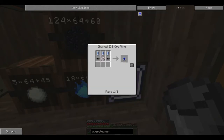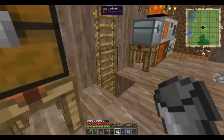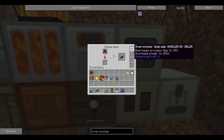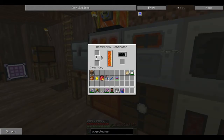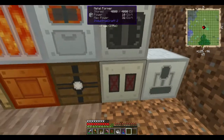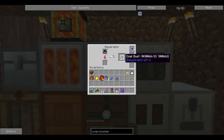Pop those back in there and we will make a couple of overclocker upgrades. It decreases process time to 70% but increases power to 160%. So if you don't get what that means — it makes it go 30% faster, but it costs more power. Right now it's going at 51%, so it's literally doubled in speed, but it has gone up 2.56 times in power. Overclockers are interesting — you can put them in pretty much any of these machines that have upgrade slots on the side. There are various other things that can go in there as well.